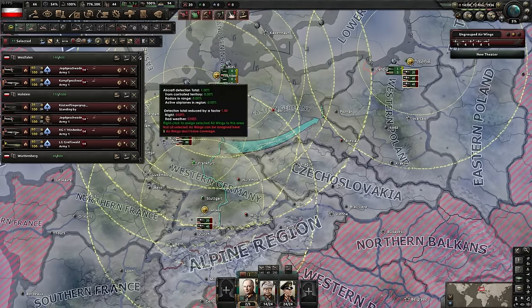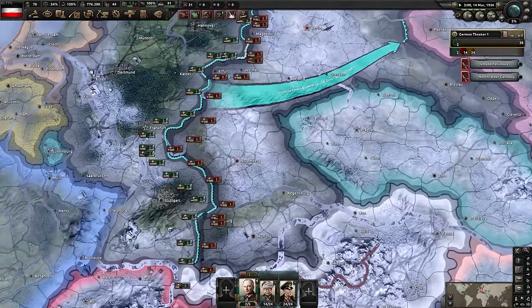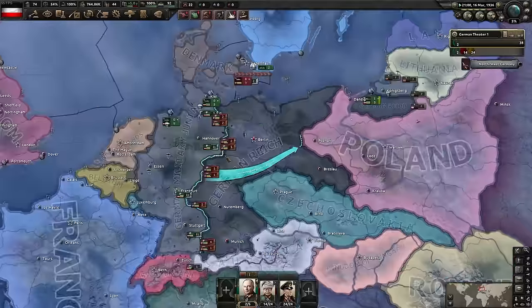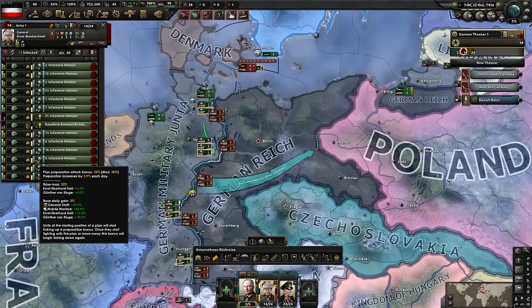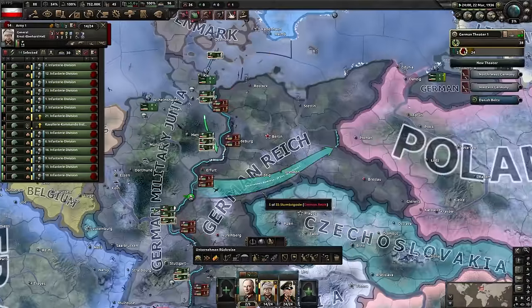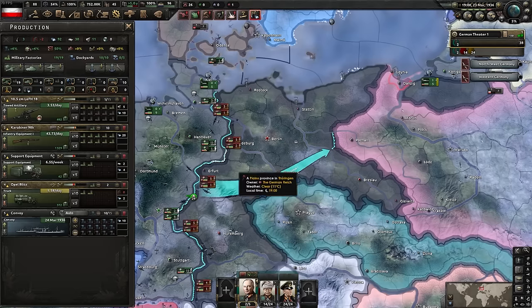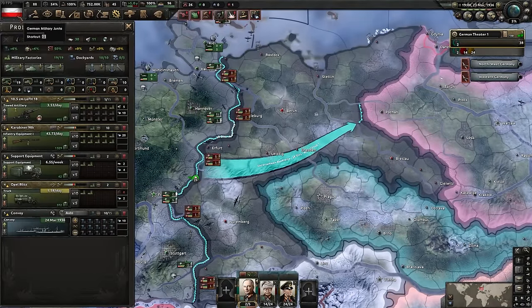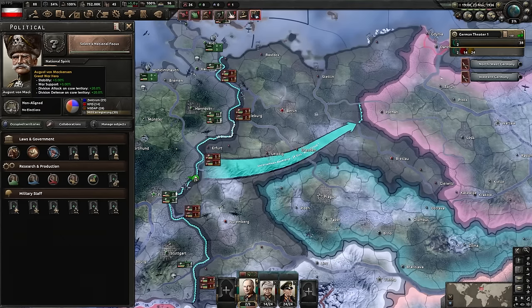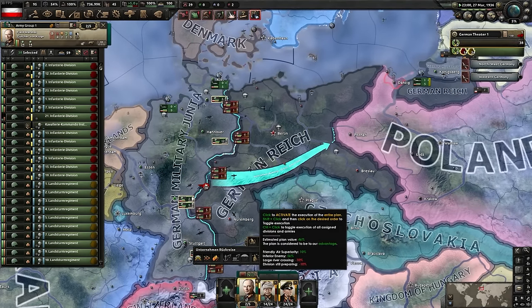We're set - giving the army their orders and going to four speed. We get planning bonus building up: we're at 15% but the maximum is 38%, implying a more defensive advantage in active combat. I'm rearranging the production queue since we've lost half our military factories in the civil war. Looking at our leader, he has a massive 20% attack and defense bonus on core territory - making this civil war very hard to lose.